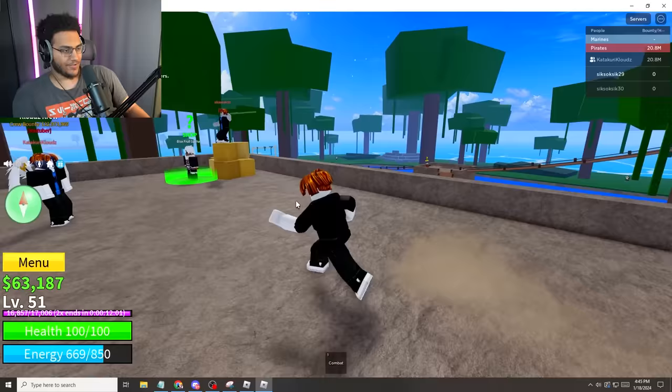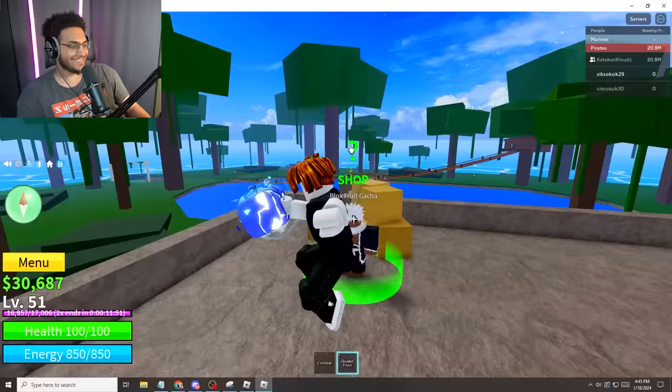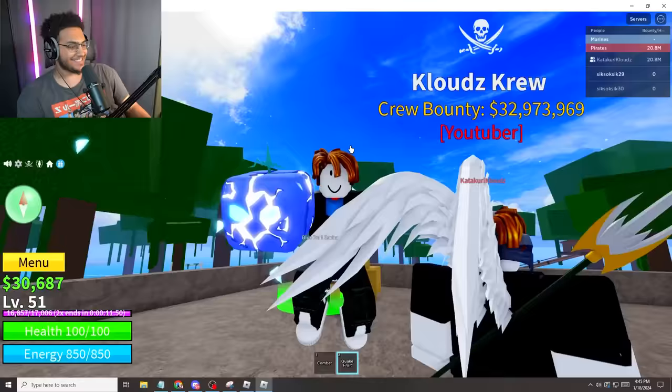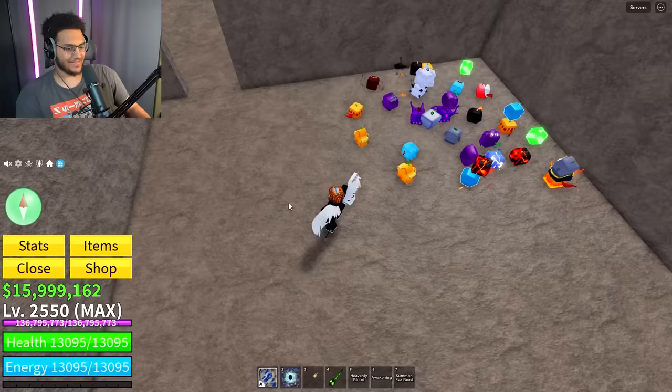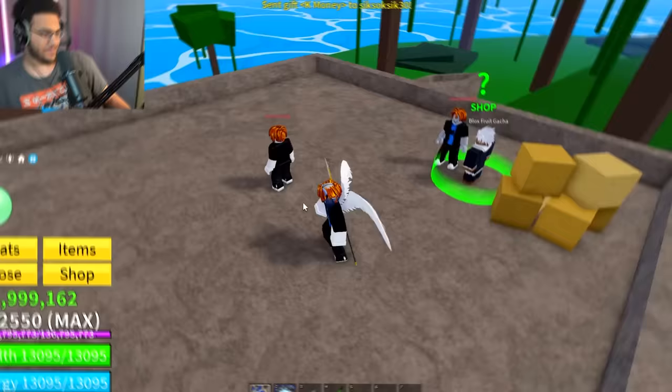Spin number 31 — please just give me a spin fruit so I can cross this common rarity. There's no shot we get a legendary fruit. Oh my God — this is the second legendary fruit of the video! That's actually insane. We need to cross off the quake fruit — I'll take that. Every time I ask to finish a common, they give me a more rare fruit.